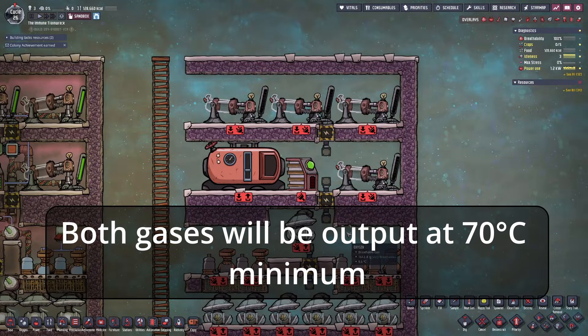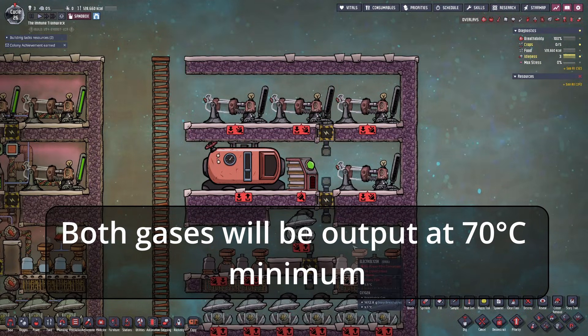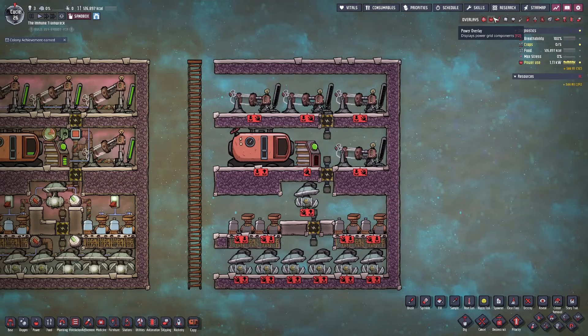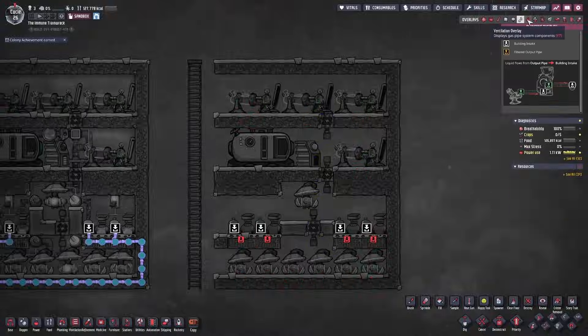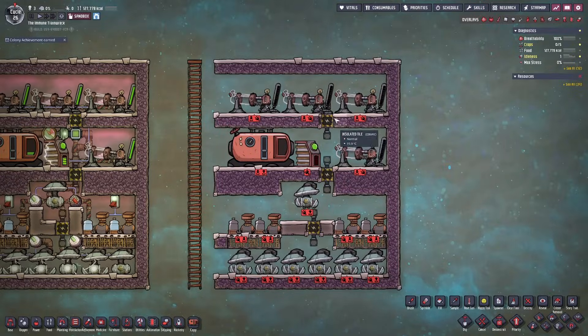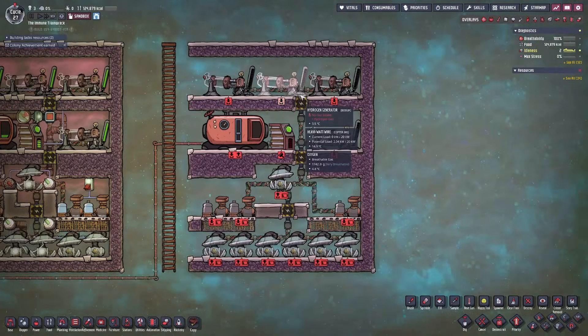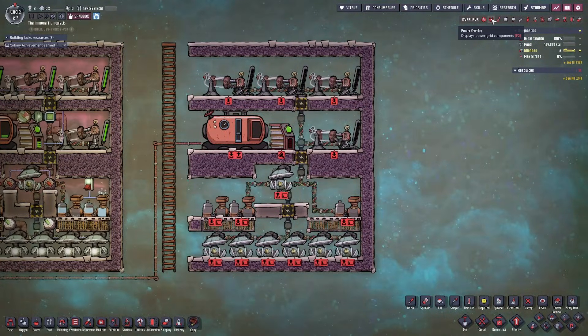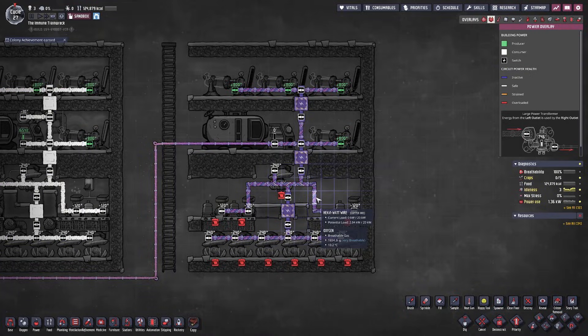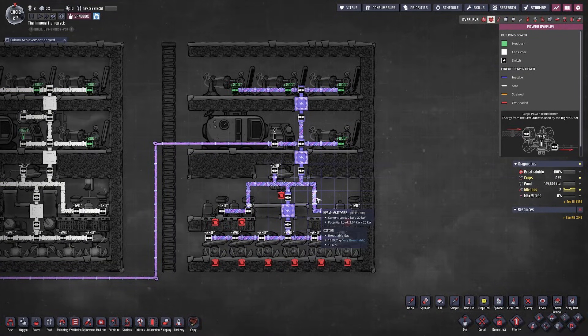In my opinion, steel is overkill for a SPOM, but it's useful if you don't want to worry about temperature at all. If you don't have access to steel, gold amalgam will work just fine. Keep in mind that the oxygen produced by the electrolyzers also depends on the temperature of the water you're feeding your SPOM. At this point, I do not have any power, plumbing, or ventilation hooked up except for the heavy watt joint plates separating each chamber.